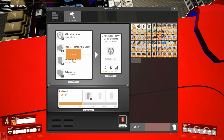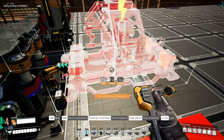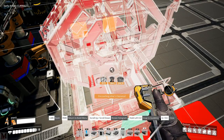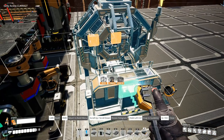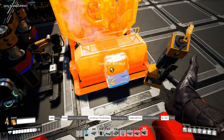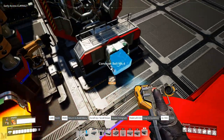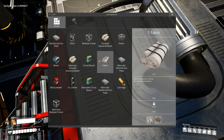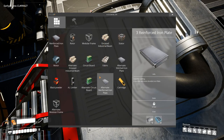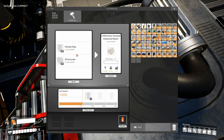The next thing we're going to need is encased industrial beams - those are awesome. We're going to go ahead and place an assembler, flip it around, make sure it's in the right area, pull it up - go one, two, three, four, five. Can I do it with five? This should work. I'm going to do the alternate encased industrial beams recipe - this one normally takes beams which are slow, but this alternate takes pipes which are fast and awesome.